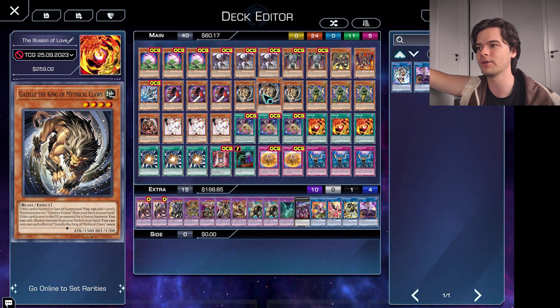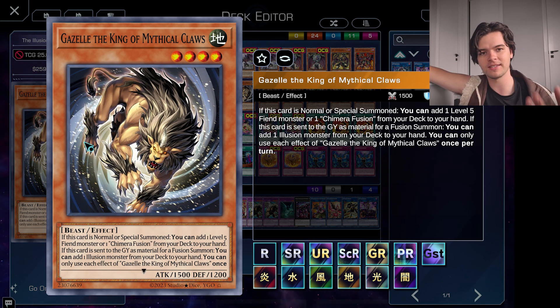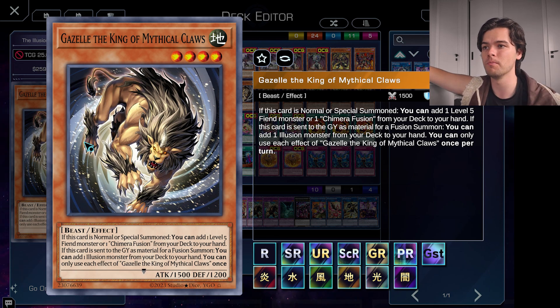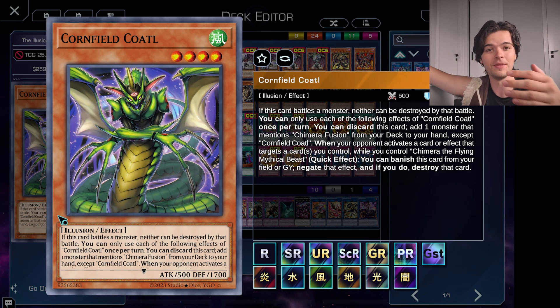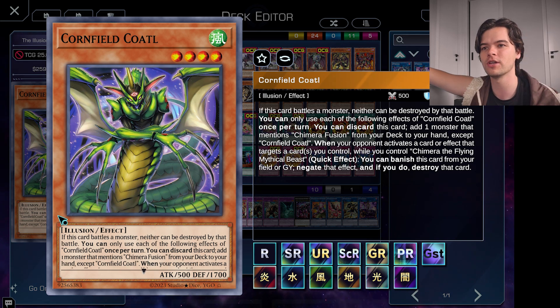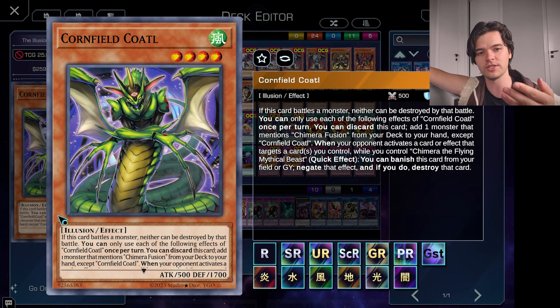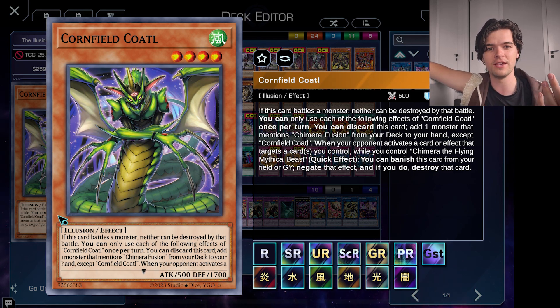Next up, we have three copies of Gazelle, King of Mythical Claws. With Gazelle's effect when he's summoned, you can add Chimera Fusion from your deck to your hand, so that makes Gazelle one of our main openers — and of course we would rather summon him with the effect of Mirror Sword Knight. And finally, we have three copies of Cornfield Codal, another one of our openers. With Cornfield Codal's effect, you can discard this card from your hand to add one monster that mentions Chimera Fusion from your deck to your hand. So you can discard him to add your Mirror Sword Knight, then summon Mirror Sword Knight and tribute that to Special Summon your Gazelle, who then adds your Chimera Fusion to your hand. That's basically the gist of the Chimera strategy.